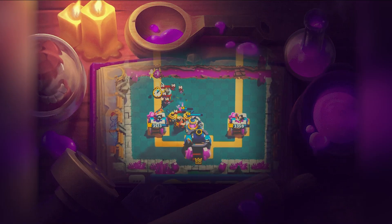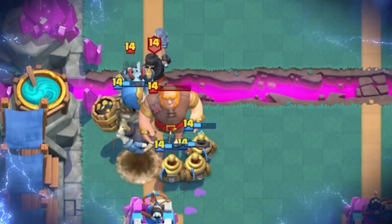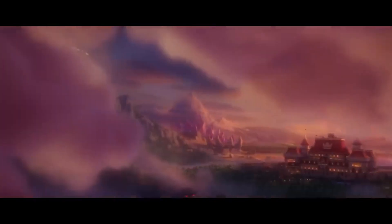Even if your opponent has an abundance of answers, if you get elixir advantage with your collector and keep yourself alive on defense with zappies, lumberjack, and skeletons, stopping miners from crossing into your territory, your counter pushes and positive elixir trades will be off the charts. So when you venture off into uncharted territory with your giant skeleton and lumberjack, your bombs will be booming and your skeleton barrels will be zooming.